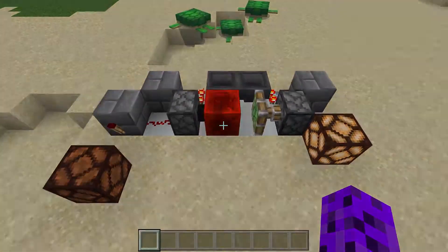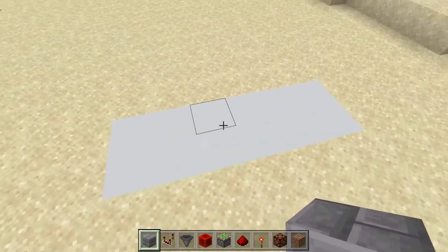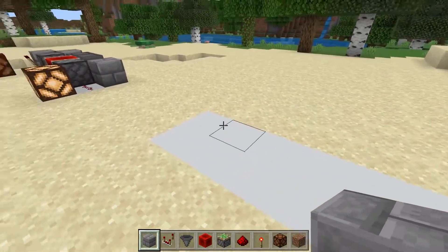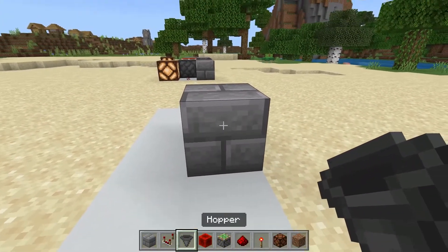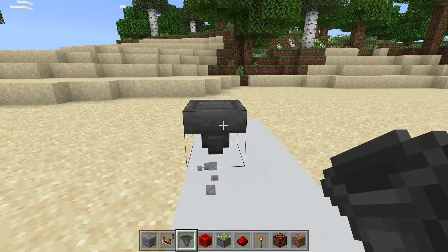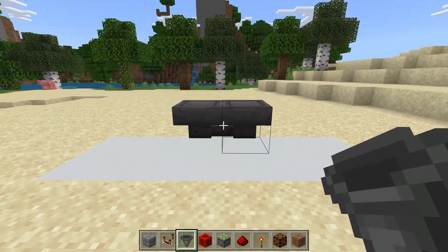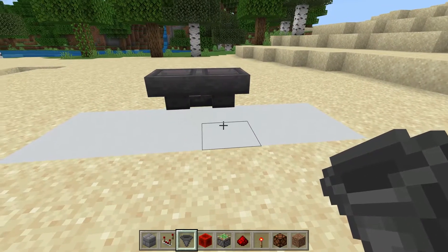To build this you're going to need a 2 by 6 wide area just like this. I put this concrete in the floor so you can see the size you need. Once you have this area, start by putting a temporary block, then grab a hopper and put it into the block like so. Come around the other side, break that block, and then put a hopper facing into that block — so you want both hoppers facing into each other in the middle of this 2 by 6 area.